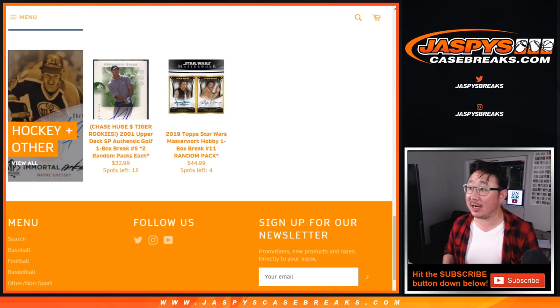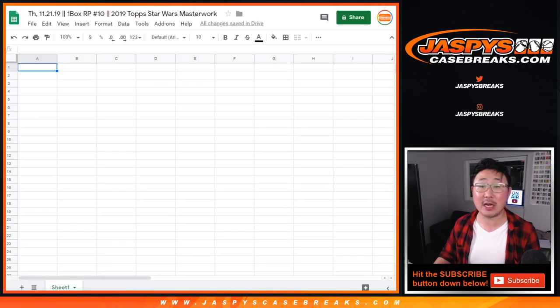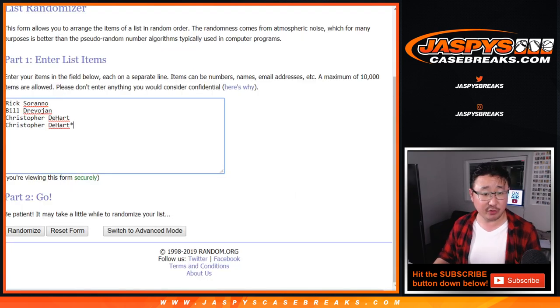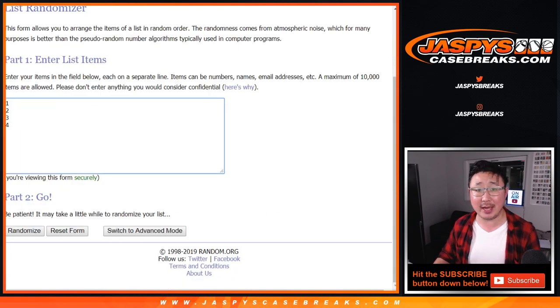Hi everyone, Joe for Jazby's Casebreaks.com coming at you with 2019 Topps Star Wars Masterwork 3 box random pack break number 10. You can see that the next one is already in the store. Big thanks to these folks for getting into it. Let's select a box first, then we'll number the packs, randomize your names, randomize the pack numbers, and see what you get.